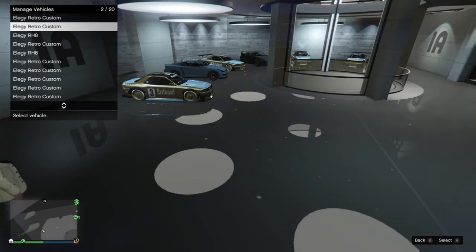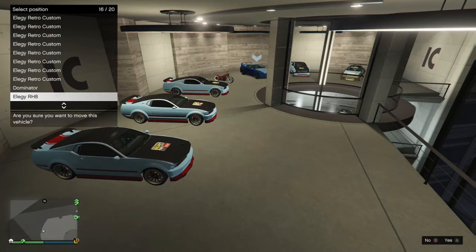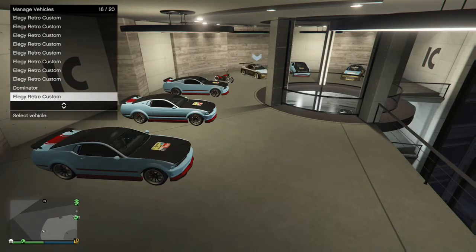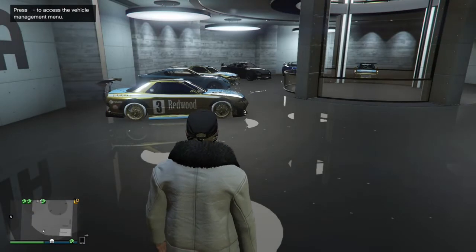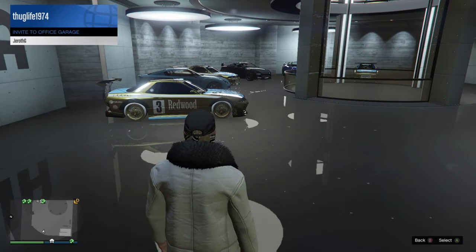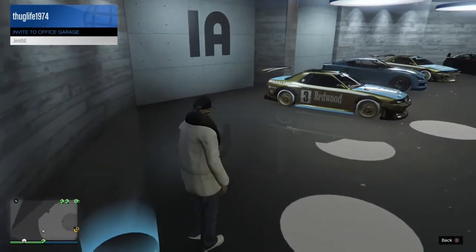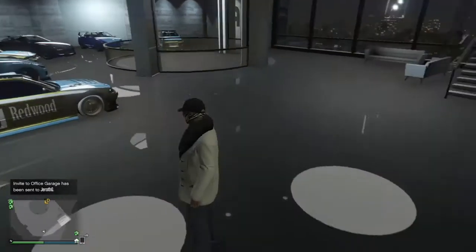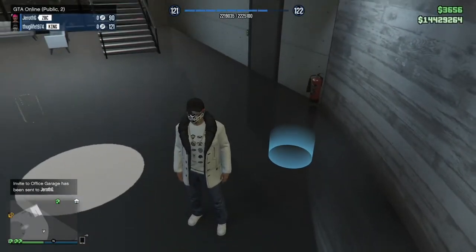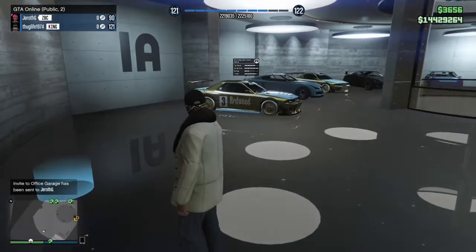I'm moving some cars around first. You want to have the car you want to duplicate in spot six — an elegy in spot five — and allergies in the rest of the spaces. If you want to do more than one car, you need the retro in spot six and an elegy in spot five. I sent my friend an invitation to my garage; he's sitting in the parking lot of Los Santos Customs.